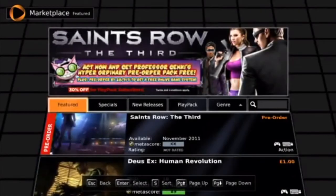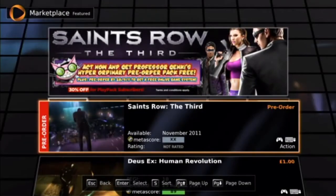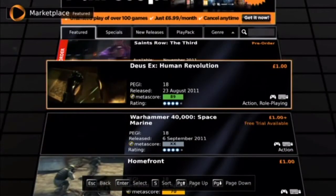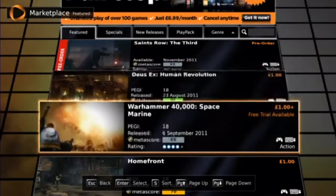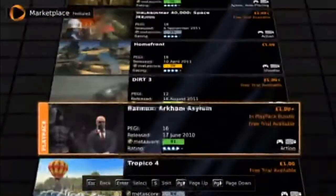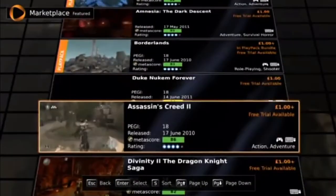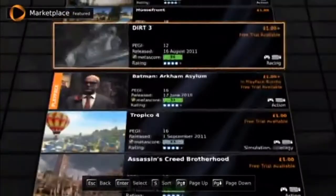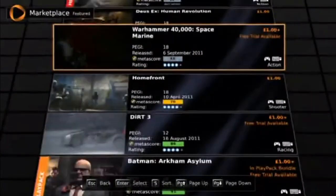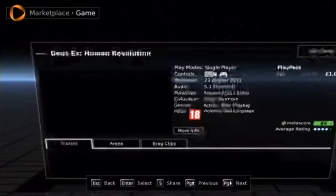Now, there are a few tabs in the marketplace: Specials, New Releases, Playback, and Genre, and you can search. If you look down — Deus Ex, when did that come out? 23rd of August, exactly one month ago. One pound. All of these are one pound. I'm not sure what I'm going to pick. I've already got Assassin's Creed 2, Borderlands, Amnesia, and Brotherhood. Homefront — I really don't want to play a first person shooter because I'm not very good at them. So, Deus Ex: Human Revolution.